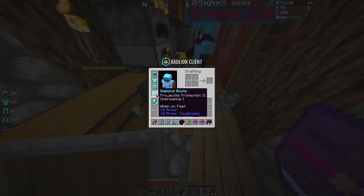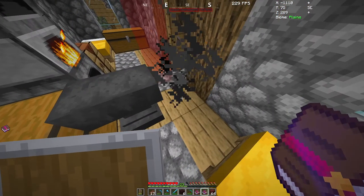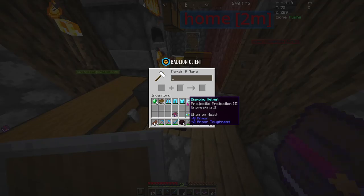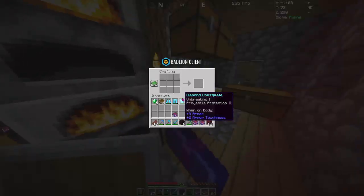Should I put it on my armour? Yeah, I don't know. You know if I put it on my helmet or something? You know how it's got projectile protection? Will I still be able to put fire protection on it? I would personally use a grindstone to get rid of all those enchantments. How do you get a grindstone? I don't know.